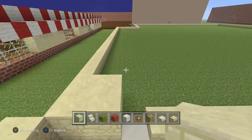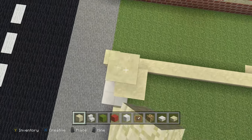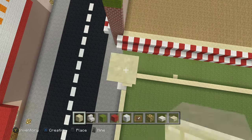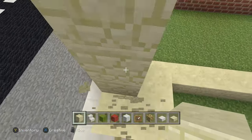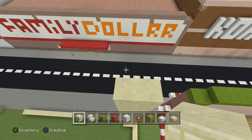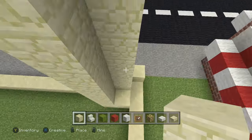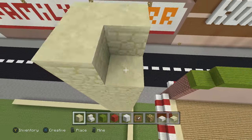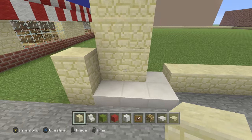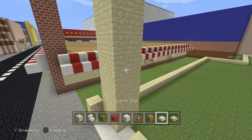From the 29th block, go one, two, three, four, five — we already have two blocks here. Turn and go 18 blocks — fill up to 18, go all the way to the top with 18 blocks of sandstone like so. Once you get to the top, go up one, two, three, four, five, six, then get your stone slab.